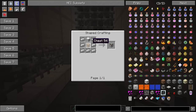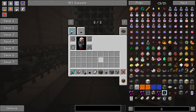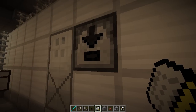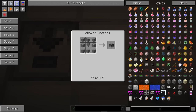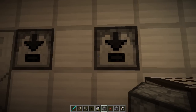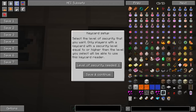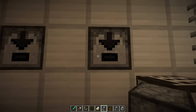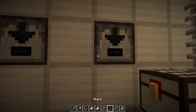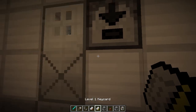The password-protected chest is crafted with seven pieces of iron, a chest, and a keypad. One of the really cool items is the key card system. There's a key card reader crafted with a lot of stone and a hopper — very cheap. There are three levels of security, each with a different key crafted slightly differently. You can have specific keys for specific rooms. This one is a level one key card and it lets me pass right through.